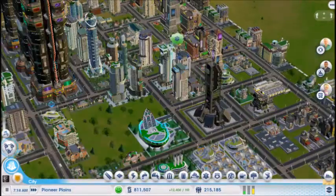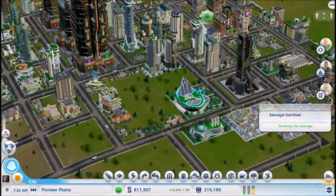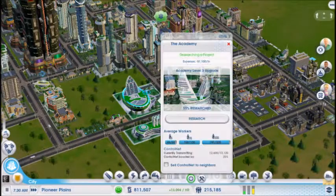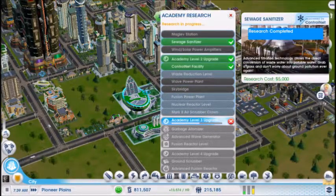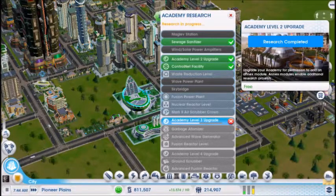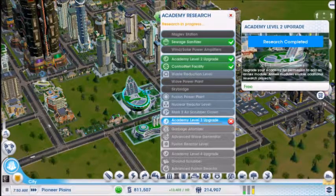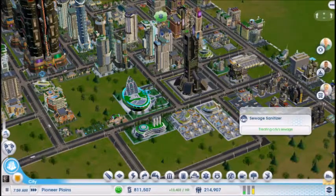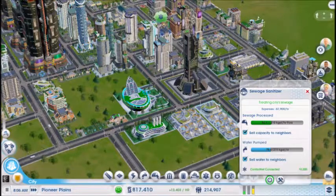Omega's going great. I have these little bad boys — the sewage sanitizer — which I believe I began researching first. Then I went ahead and did the level 2 upgrade and got the control.net facility, because these guys need control.net, I guess is what it's called — a certain kind of power to fund them, so to speak.